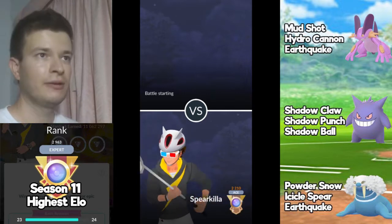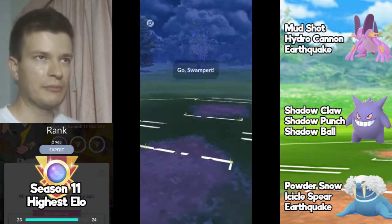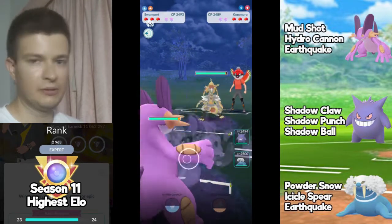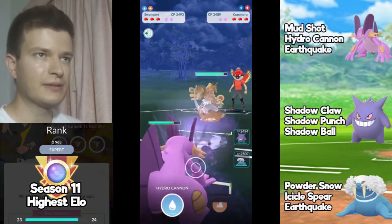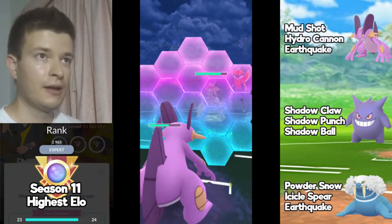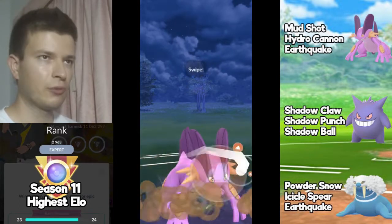3-0 now — what do you think about this team? It seems like a really good team to climb in the ladder. Let's see if it holds up in the next matches. Now it's Kommo-o — not a common lead at all. I'll try to throw Earthquake.